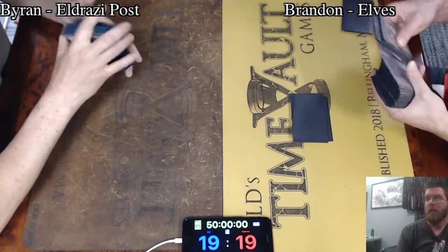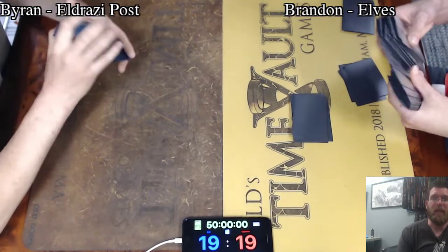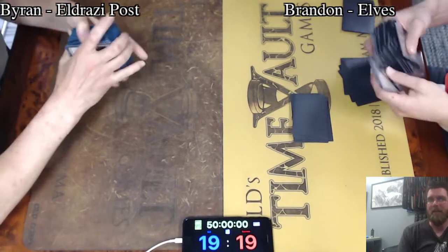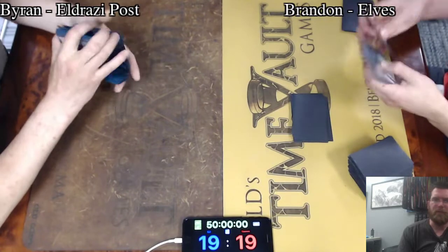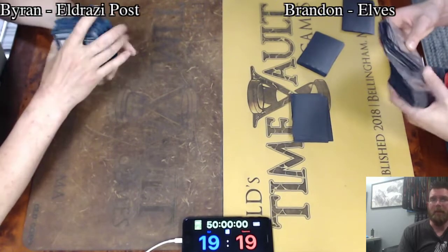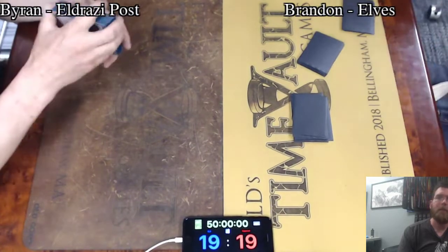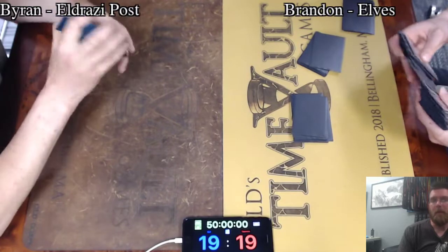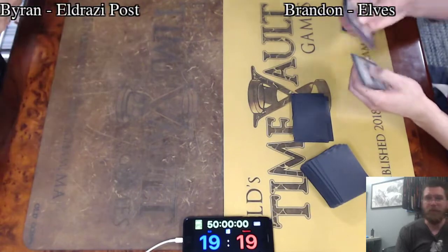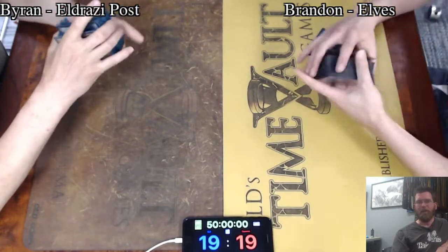For those unfamiliar, Karn would stop all activated abilities of artifacts that Brandon controls, and Mycosynth Lattice turns every permanent into an artifact. So that would mean no more tapping lands for mana, no more activating any abilities on his creatures — an absolute game-ending lock. As long as you're ahead, that is game over. Essentially, the Thoughtseize effect would be able to play defense, keeping the Birchlor Ranger at bay, and from there Brian would be free to add creatures and start swinging in. The writing was on the wall — no sense in playing that out.